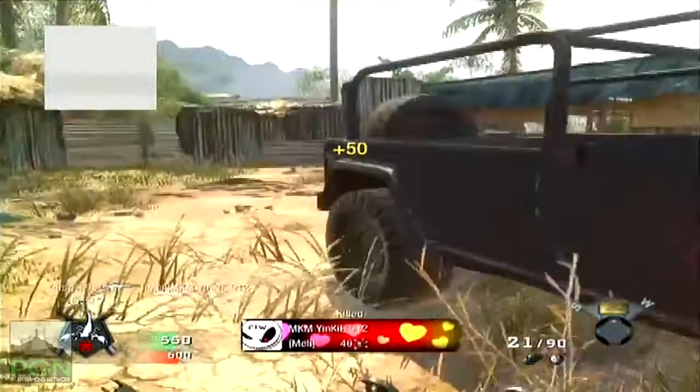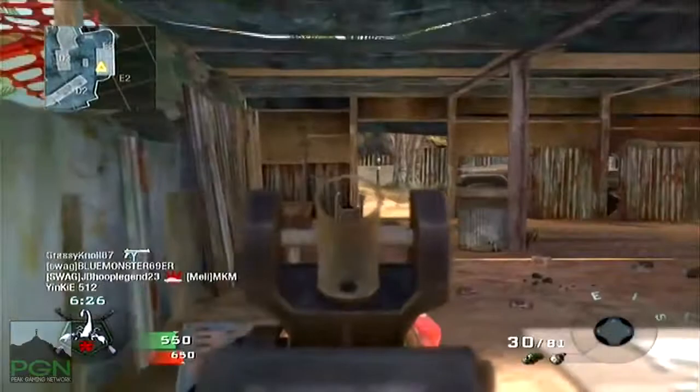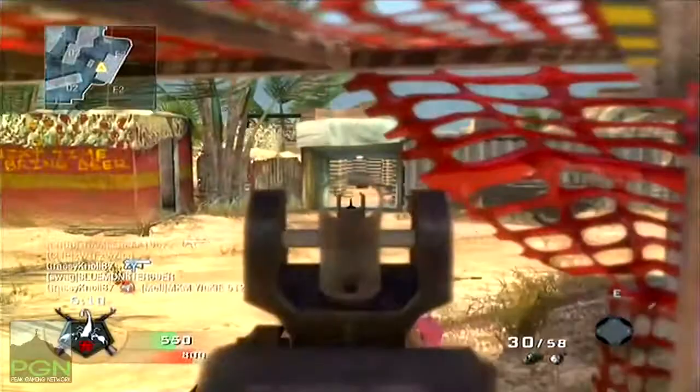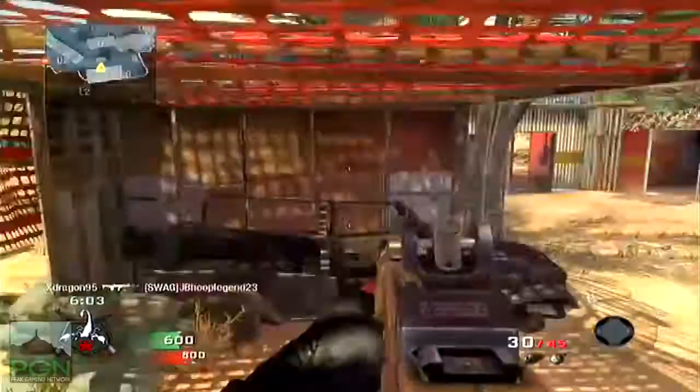Getting on with the class, we have a claymore as our equipment and I'm not too fond of claymores. I'm used to using C4 and every now and then a motion sensor. Claymores just signify a camper to me. I play more defensive when I have a claymore because I don't have any extra tool to help. A motion sensor would make me more aggressive, though most people will probably camp their motion sensors anyway.